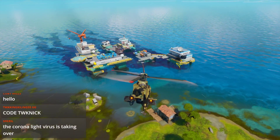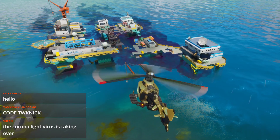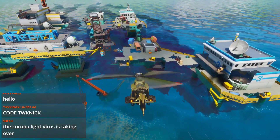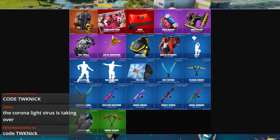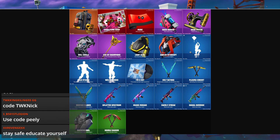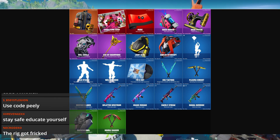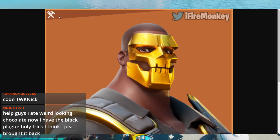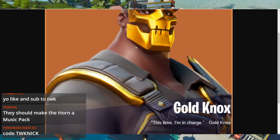Moving along, those were the main gameplay changes — let's move into the cosmetic side of things. These are all the new cosmetics for this update: we have a bunch of new emotes, pickaxes, as well as wraps. There are also a bunch of new skins for Save the World, including a brand new hero — Gold Nox.